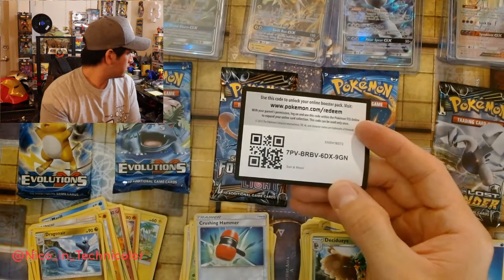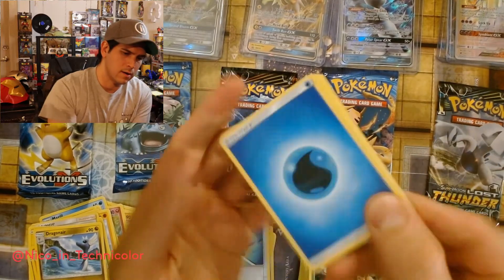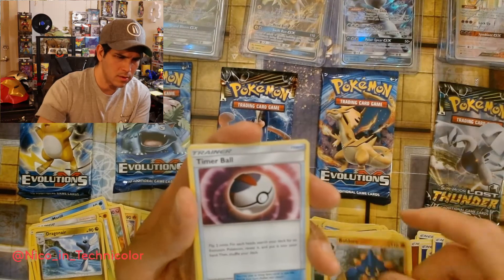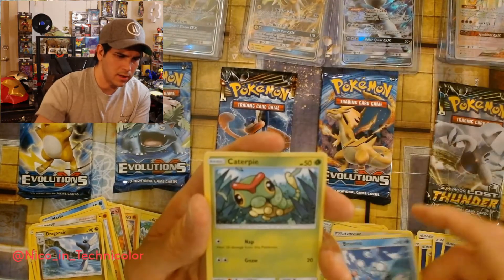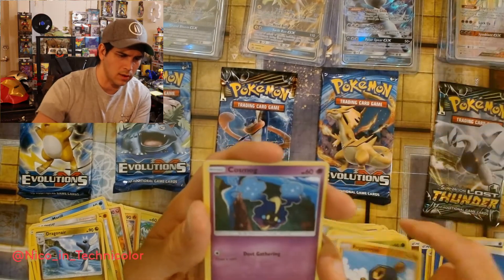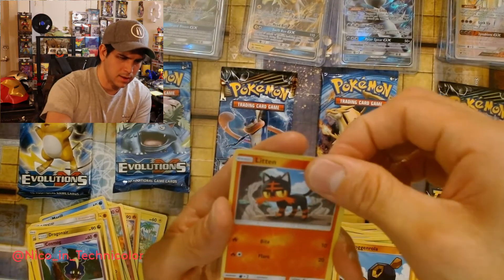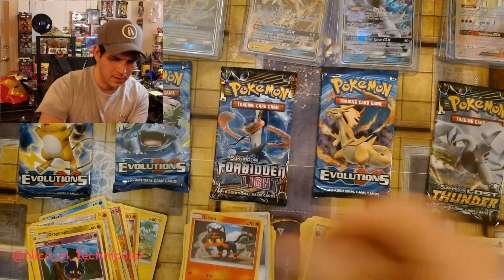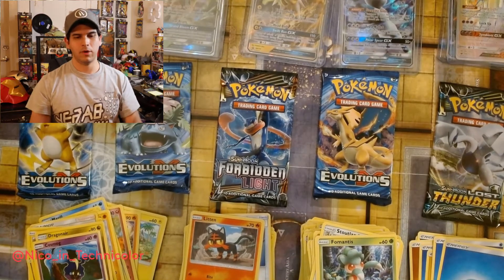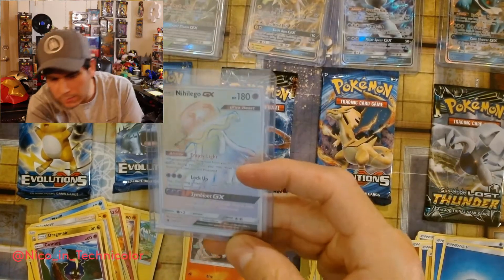See if we get anything good out of this one. One, two, three, four — fire — got water, like almost three in a row. Okay, Boldore, Timer Ball. Brionne, Caterpie. Sandygast, Roggenrola. Cosmog. That's a nice Litten. Alright, well this is looking to be some pretty basic boxes — all we got was one full art, the ultra beast from the Vaporeon.